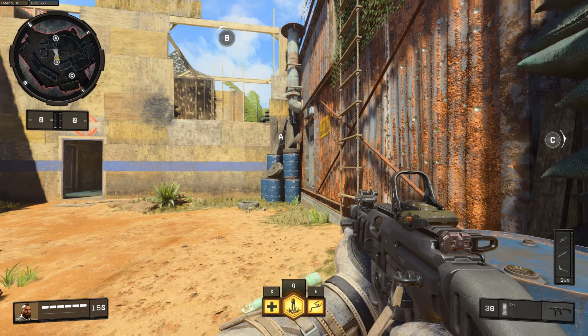I recently found a new way to get to second floor wood on firing range. To perform this trick jump successfully, make sure to hold down the jump button while in mid-air.